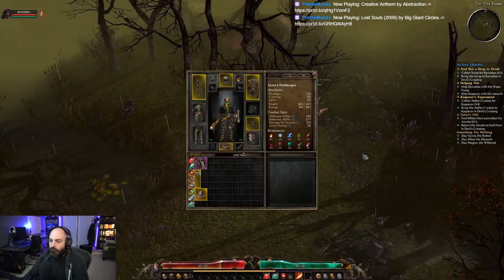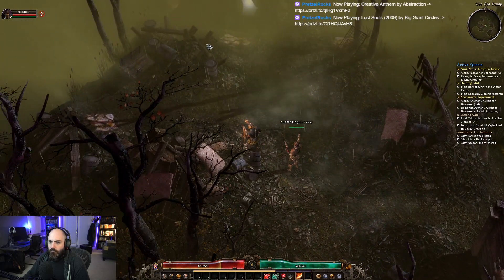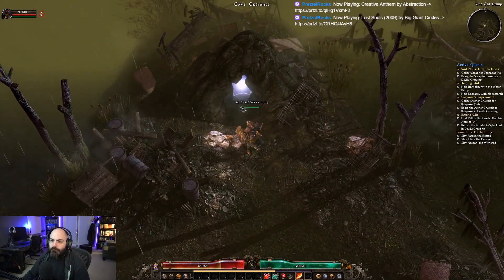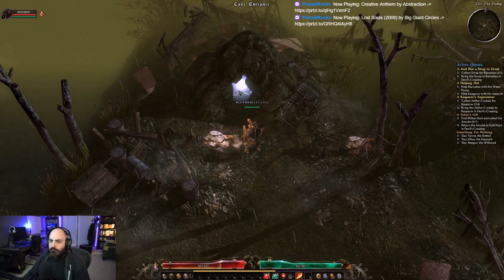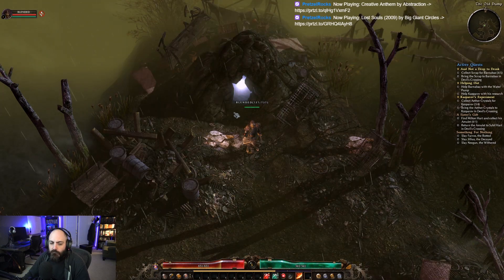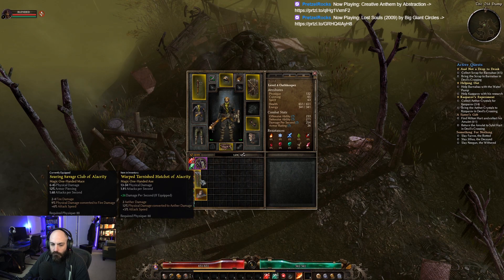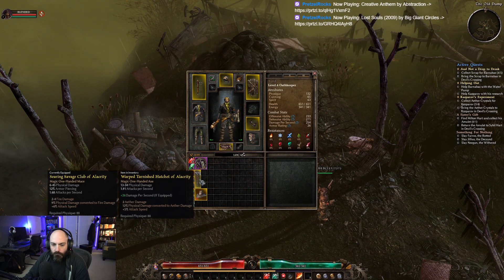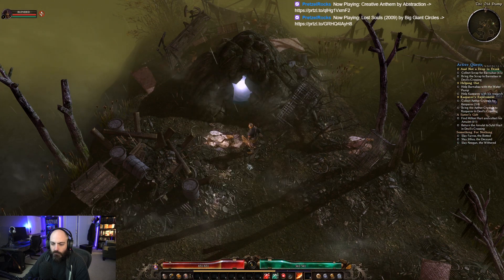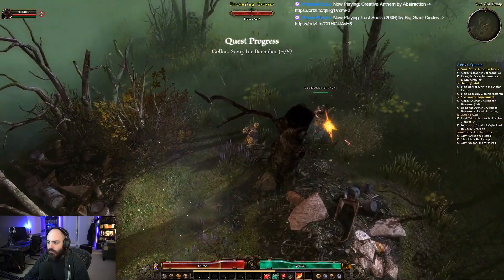Let's see what we're looking for: more scrap, water pump, and ethereal crystals — I've got four of those, I need one more. Is this the entrance or another entrance? I think that's the same entrance. Did we go in this one? Yeah, pretty sure we did. Scrap — five of five scrap! Cool, I need one more of those too.